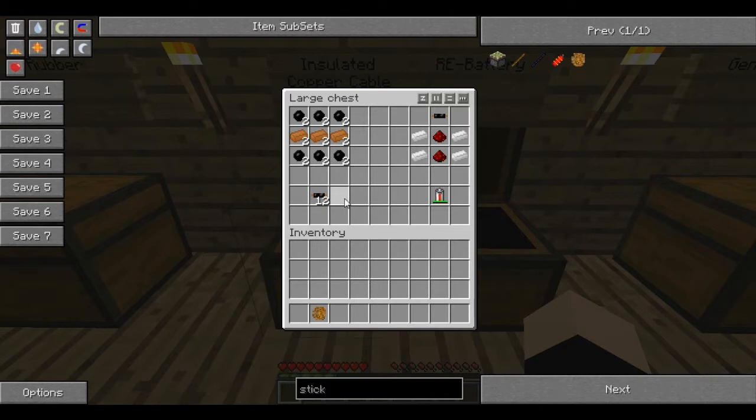Basically the wires are just there to transport your electricity. That's all they're there for. And you want to insulate them so you don't get murdered by your own equipment.